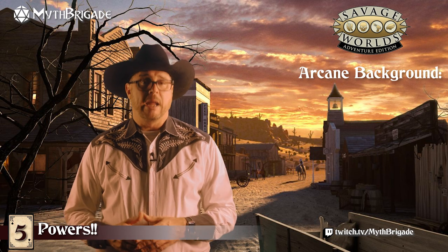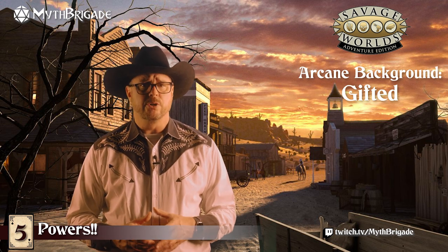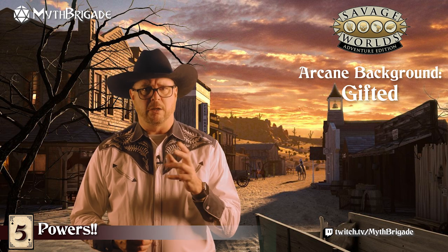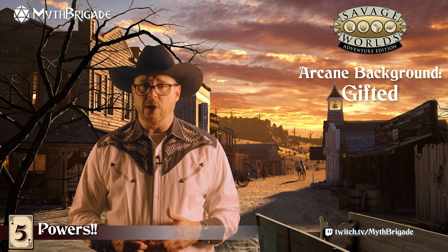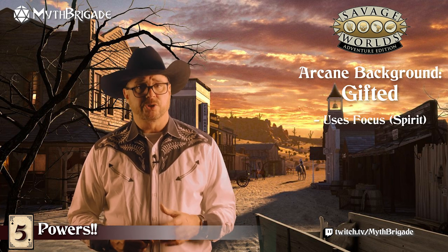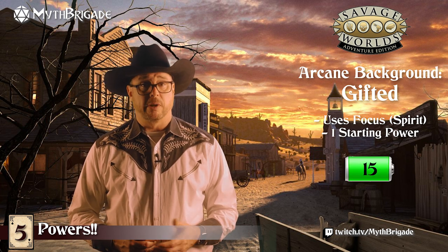The first arcane background we'll discuss is Gifted. Gifted describes a character whose powers are innate — think of an alien with acid glands that can spit globs of corrosive goo at its foes. To test powers with a Gifted background, you'll use the arcane skill Focus, which is based on Spirit. You'll start with a single power — Bolt in this case — and have 15 power points to use during play.